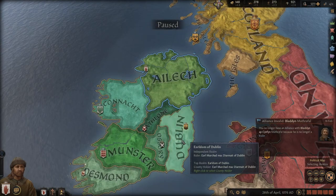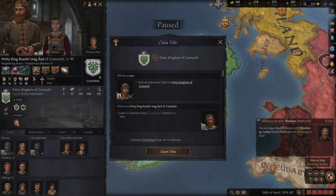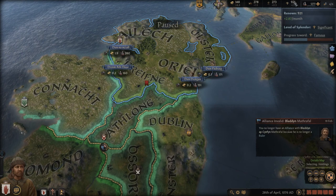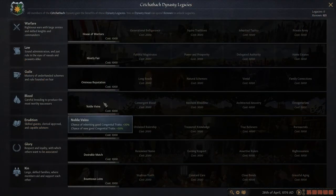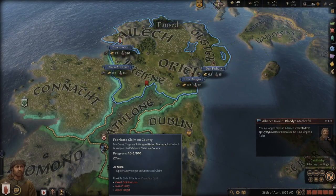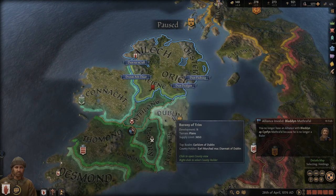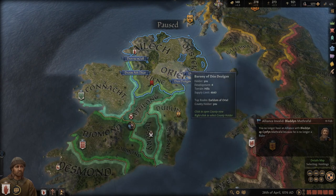We have just become the dynasty head, which means we can now pretty much claim titles on everywhere in Ireland. We won't do that just yet because we want to get up to 1,000 renown to push through a legacy — and the legacy we want will be Noble Veins. We're nearly done with an extra claim here.